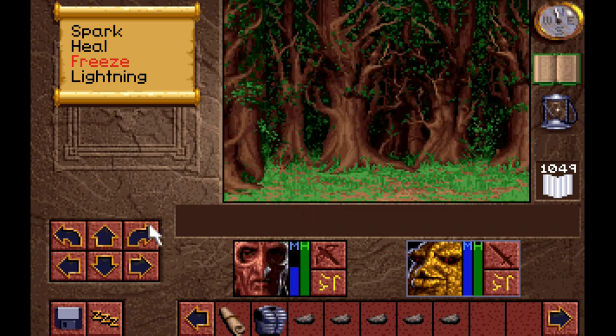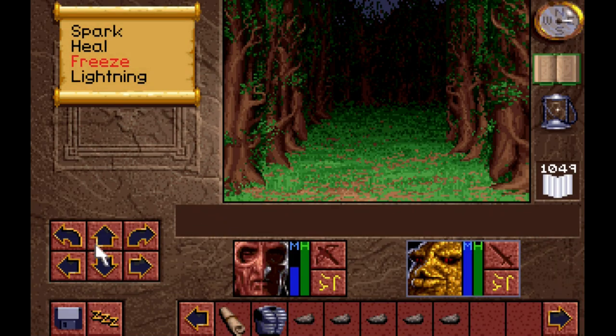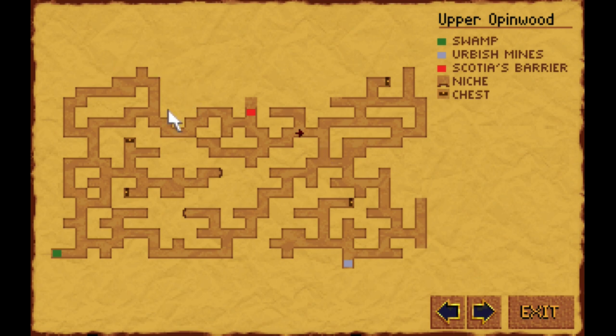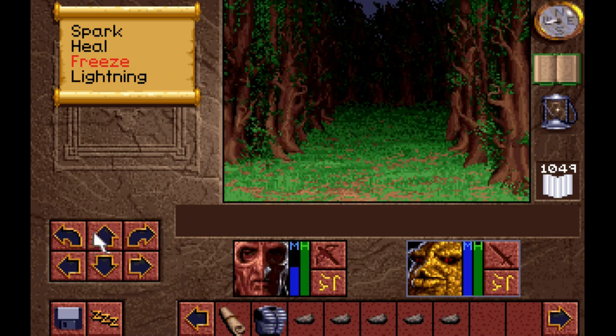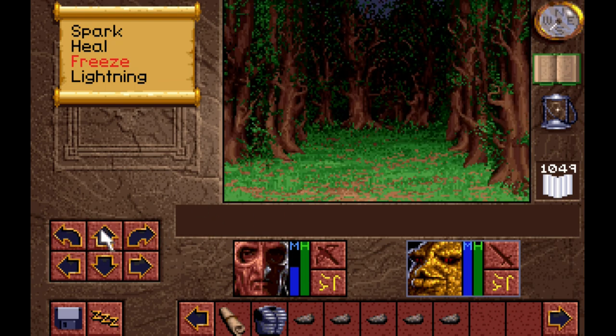Let's see what we can map out here. I think I've mapped it pretty much — there's a piece there. I think I've gotten everything here. We can't get through here, so we gotta go through here and here. Probably in the next video we'll head into the Turkish Mines. Where do we get Valiant's Cube from?